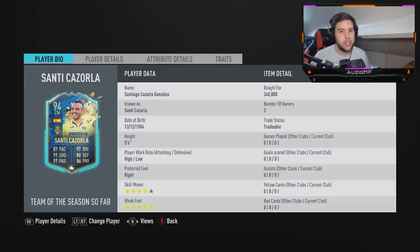What's going on guys, Ozzy here and welcome back to a brand new video. Today we have the 94 overall Team of the Season so far card, Santi Cazorla. This card is actually currently extinct and I did manage to snipe him for 340k.